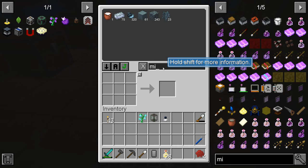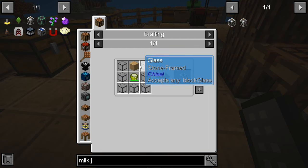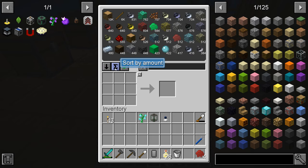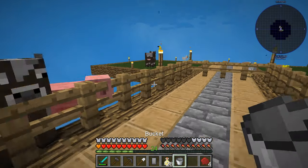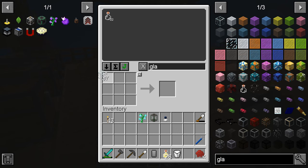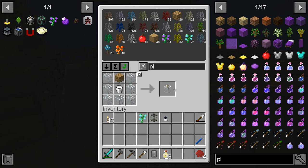Let's try milk jar. This takes a bucket of milk, seven glass, and a plank. We can do that. We need one bucket of milk — we've got three buckets. We can take milk from the cow. We've got milk. Do we have glass? We do have glass. A glass cauldron — that's pretty cool. We want a bucket of milk and then planks like so. Should be good. And we have ourselves a milk jar.